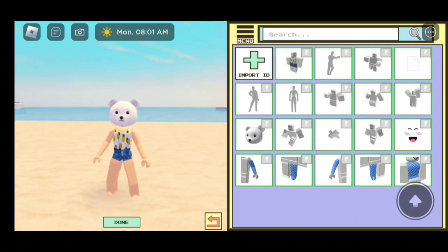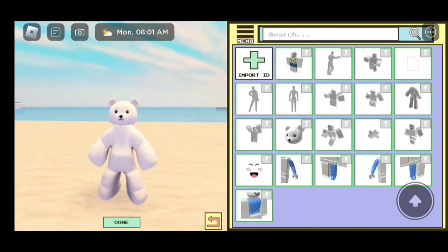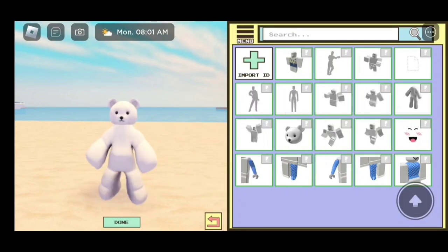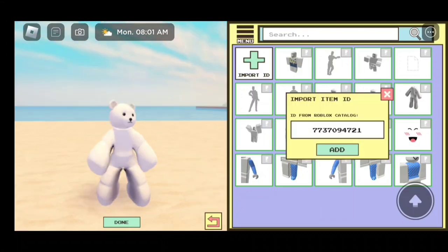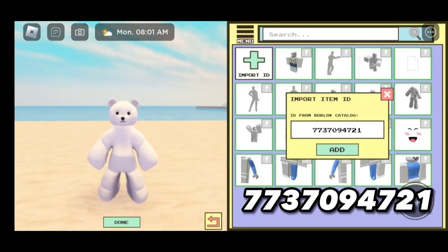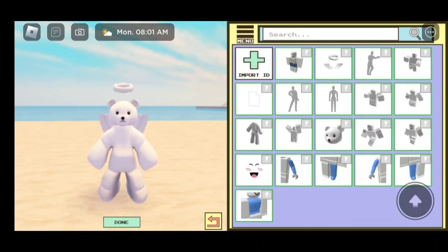That code is going to give you this bear head. Now for the bear suit, the code is going to be 9219765524. Let's add it! The next code is 7737094721, and that is going to give us these angel wings and this angel halo.